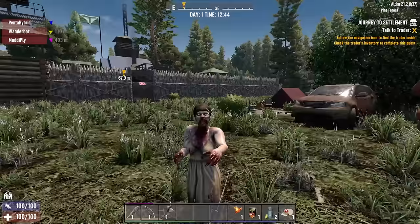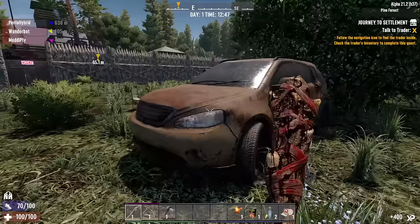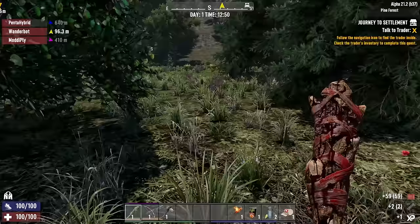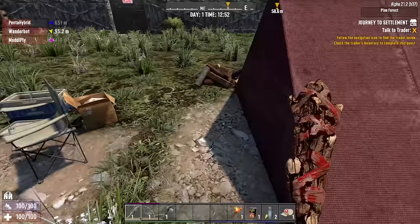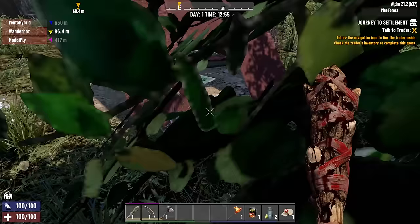Yeah, we got the same one. I'm just doing other things while I wait. I forget — tools are no longer like random quality, right? No, they're based on your crafting abilities. Got it. Now I have to make a campfire. Rotting flesh — take it or leave it. Well, it says it gives me dysentery so I don't know about that. Follow the on-screen directions.